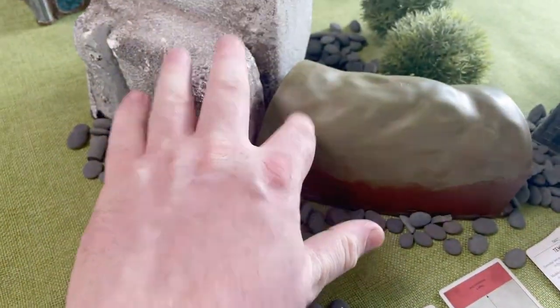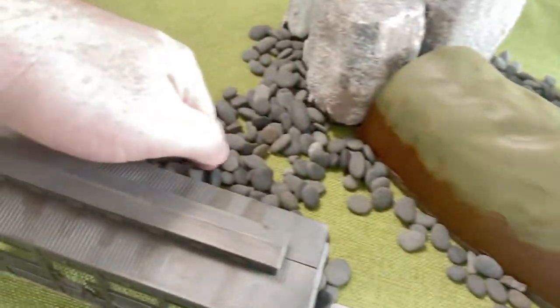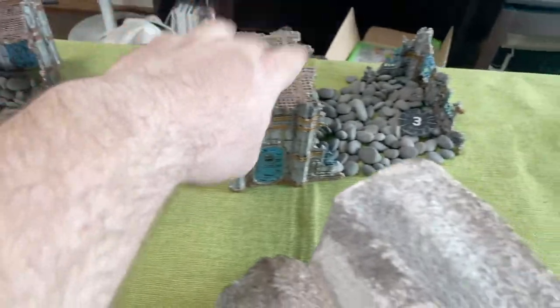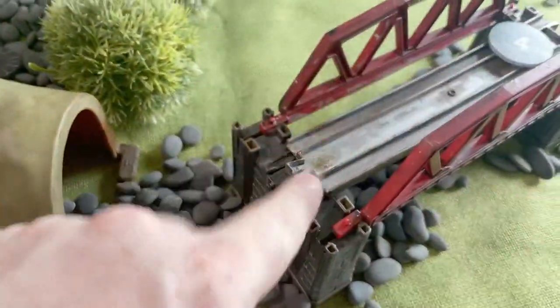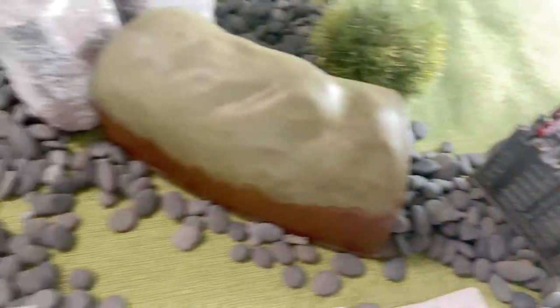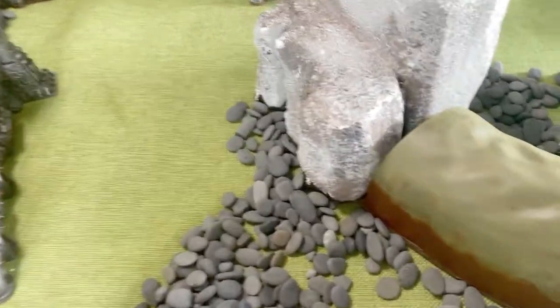That could hinder the Sisters if they get first turn and are shooting at Orcs. There's a big line-of-sight blocking terrain. All the rubble is minus two to move over; light cover in the buildings; light cover and minus one to hit in the industrial terrain. I think that about covers everything — let's go look at the armies.